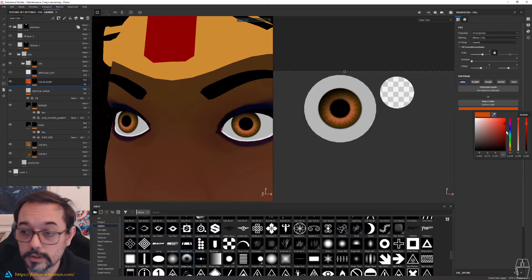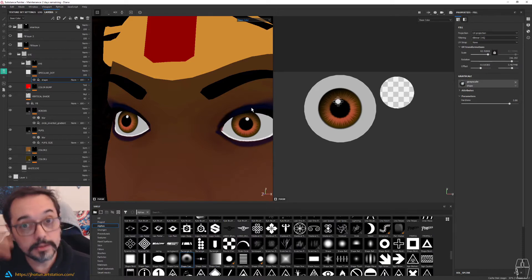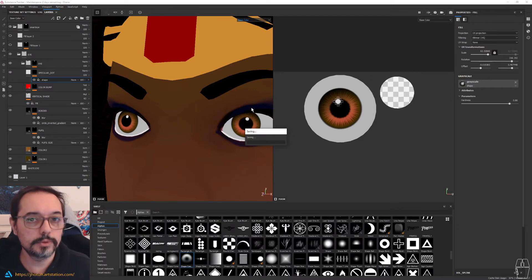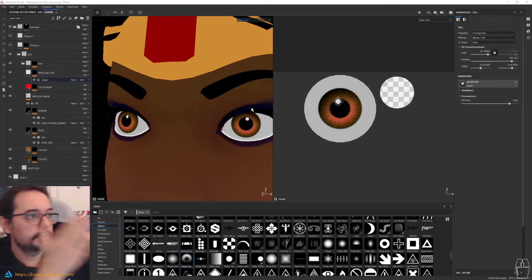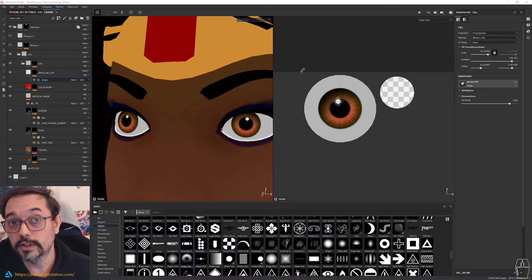So the specular dot — sometimes depending on the type of game, you want to bake this specular, you want to bake the fake reflection on the eye. Because sometimes the light of the environment is not going to help it look good. You should have some specularity on them — if not they are going to look super flat. Sometimes the environment in the engine of your game will not have lights, or will only have one light, or maybe the position of the character means you don't really see that specular on your eye. So sometimes you want to fake this — it's not that uncommon to do.